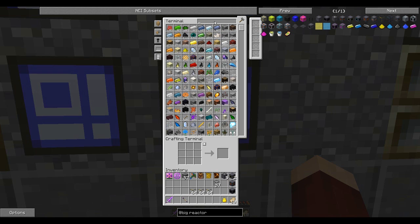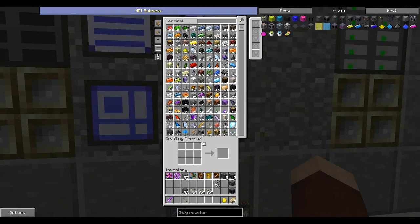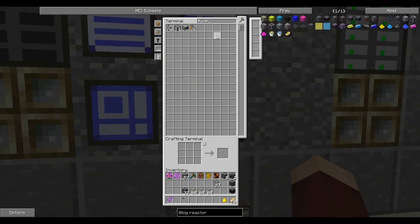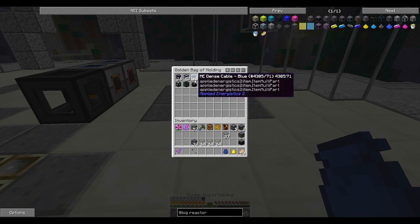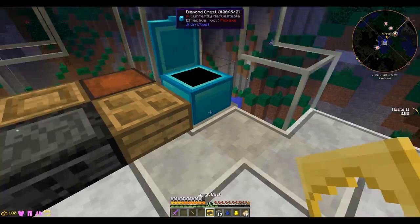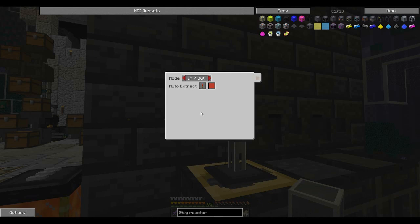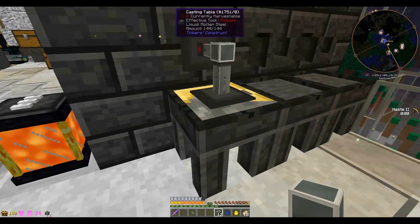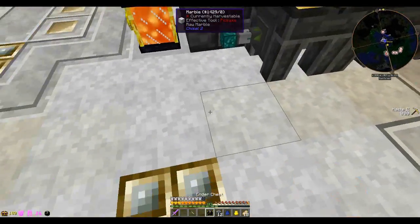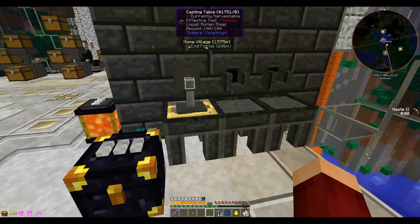Luckily we have some steel down there. What I've been doing to extract the steel from the smeltery — if you didn't know, you can make something called an ingot cast, which I've been keeping in here. I just put the ingot cast on here, throw a fluid conduit on it, and that's going to be going for a little while so we can get some more steel.